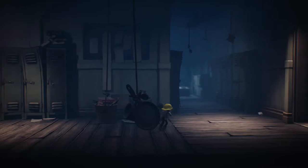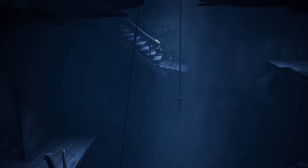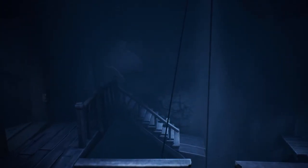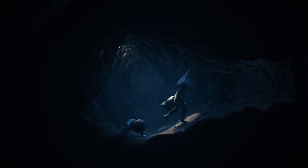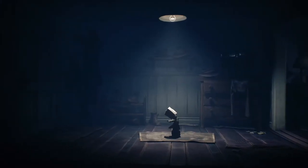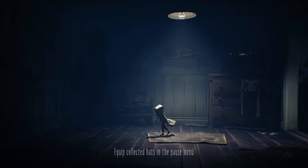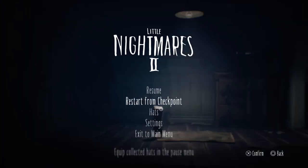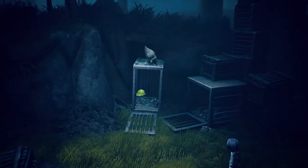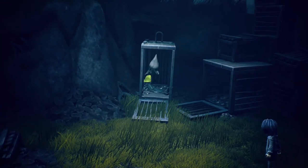Mono and Six's journey is again primarily linear as you'd expect, though encouraging you to venture off the beaten path are two types of collectible. The first are glitched shadows of former children, usually found in settings that tell you something new about how this abstract world operates. The second are masks for Mono to wear — ten or so to find in total — and while none bestow extra powers that drastically affect gameplay, this slight added personalisation is a nice touch and gives you further reasons to explore.